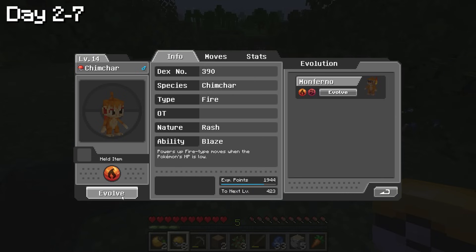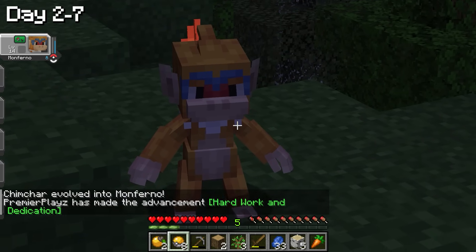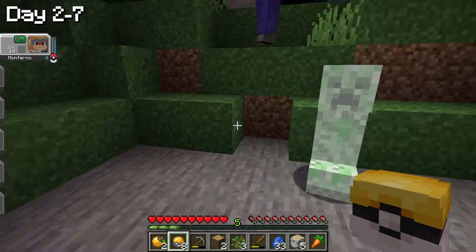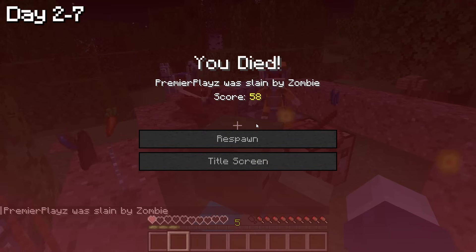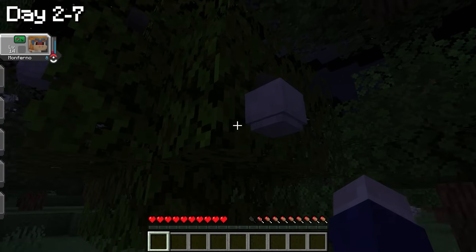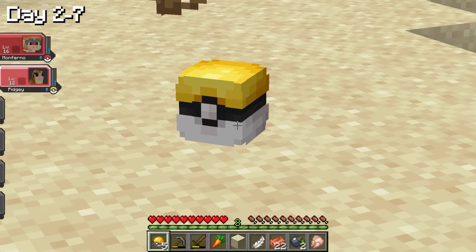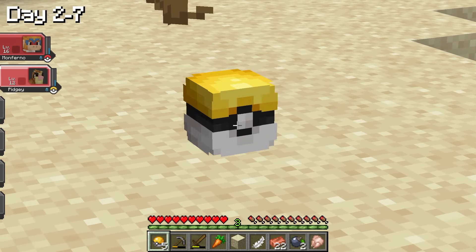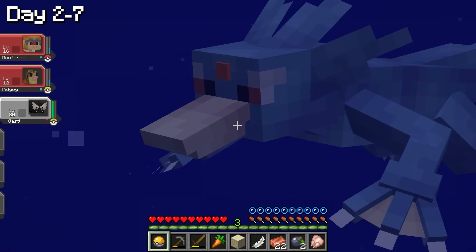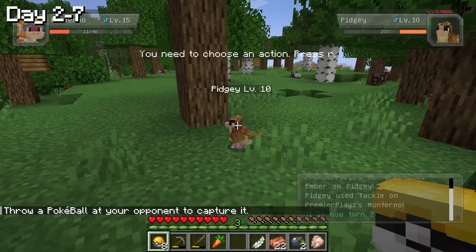From days 2 to 7, we evolved Chimchar into Monferno, which was really cool. While trying to build a house, I may or may not have gotten killed by a creeper — let's just forget about that. The following days consisted of collecting berries to create Pokeballs, catching our first Pokemon Pidgey, a failed attempt at catching Spearow, and actually catching a really cool Gastly. By day 7, our team consisted of Monferno, Pidgey, and Gastly.